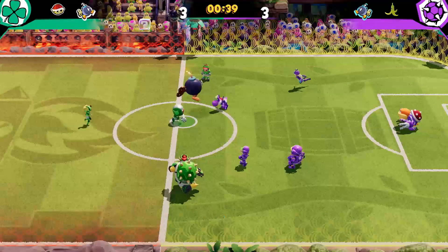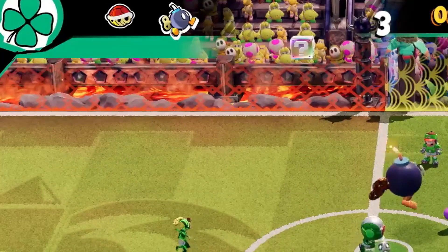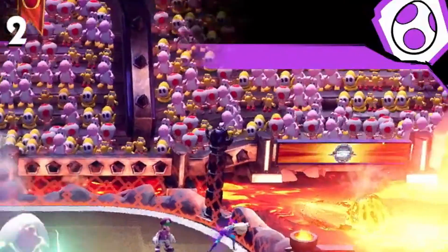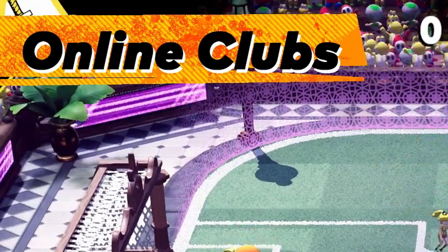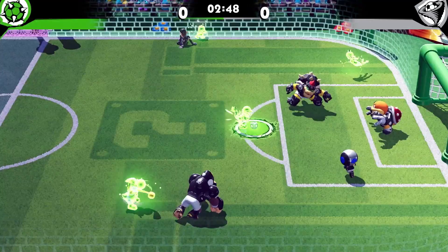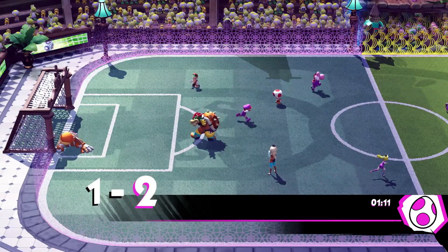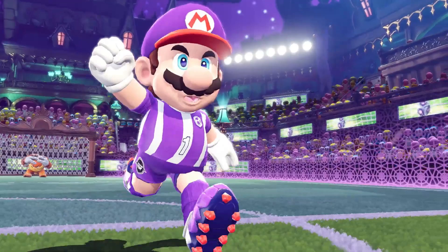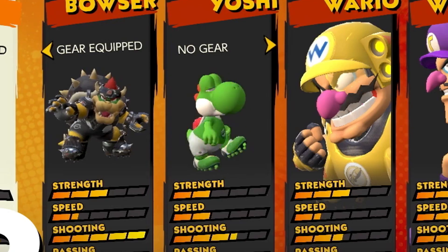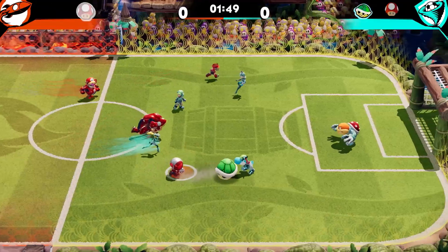Each team is assigned a team color and icon. Those icons include spiked balls, four-leaf clovers, tornadoes, rocket ships, a flaming soccer ball, a top hat, Yoshi egg, lightning bolt, and what might be a sword. The icons and colors are independent, as the tornado icon can be seen in a couple of different colors. Not only do players brandish those icons on their gear, but their gear is even recolored to match the team's color — making it easier to see them on the field. In the case of Yoshi, his entire body changes color, as he can be seen in pink, yellow, blue, and green throughout the trailer.